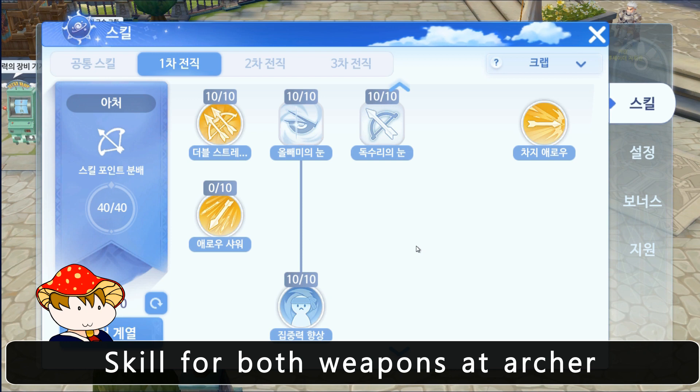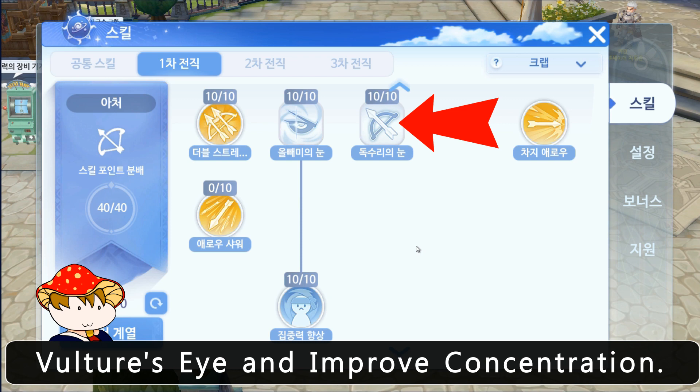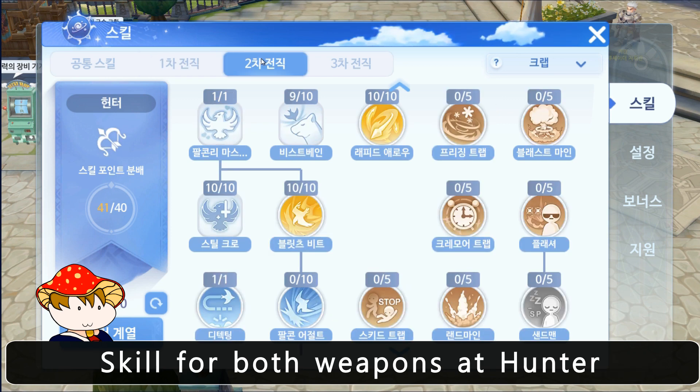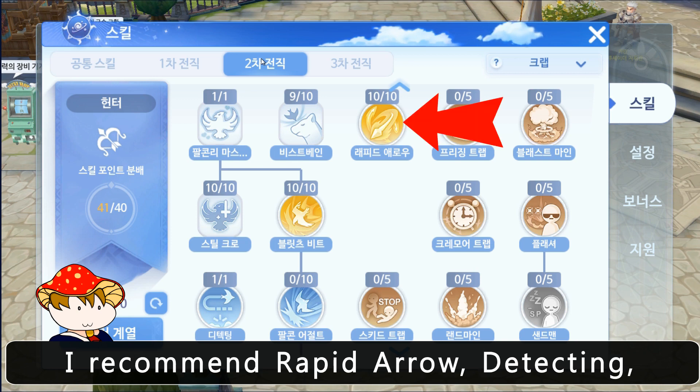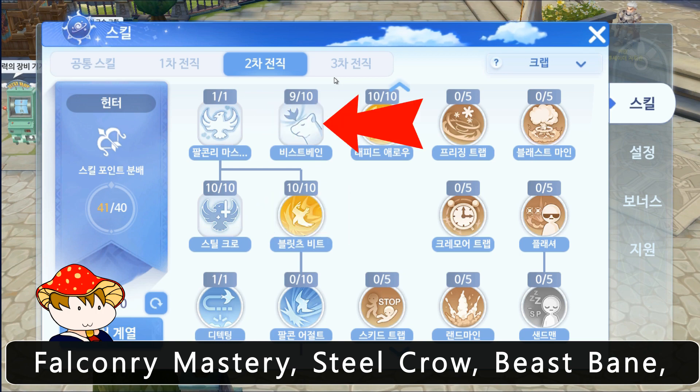For skills on both weapons at archer, I recommend double strafe, owl's eye, vulture's eye, and improve concentration. For skills on both weapons at hunter, I recommend rapid arrow, detecting, falconry mastery, steel crow, and beast bane.